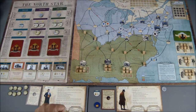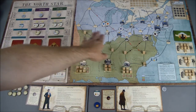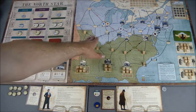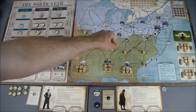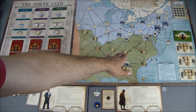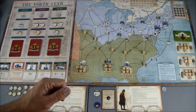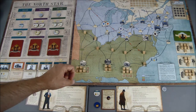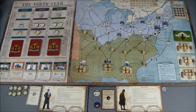We're here at the start of the second round and we do have a couple of slave catchers that are within just two spaces here. The purple one and then the brown slave catcher is three away, so there's a chance somebody could get caught trying to escape right now.